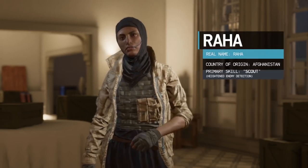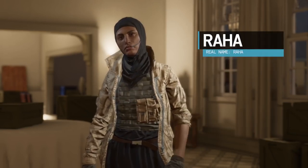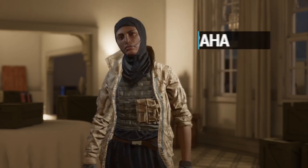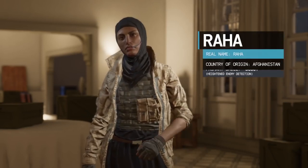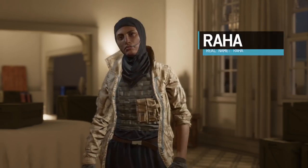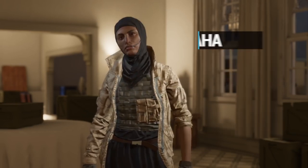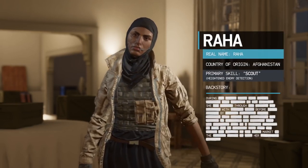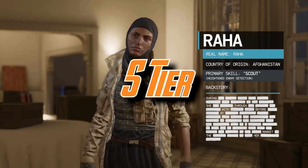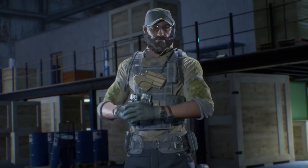Raha is especially strong on defense when paired with C4. You toss a C4 on a door, stand nearby, and when a red dot approaches you just detonate it — a relatively easy kill. Her Scout skill is very useful on smaller maps or maps with lots of rooms, like Hotel. Throw Heavy Juicy on her as a secondary to increase your likelihood of surviving your own C4 blast. Raha is an easy S tier contractor in my opinion.